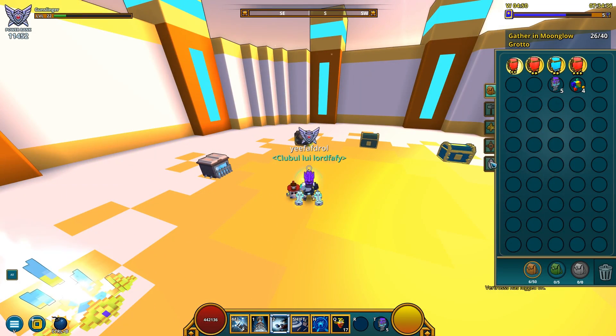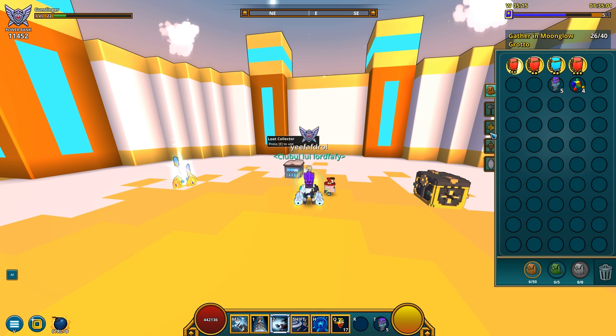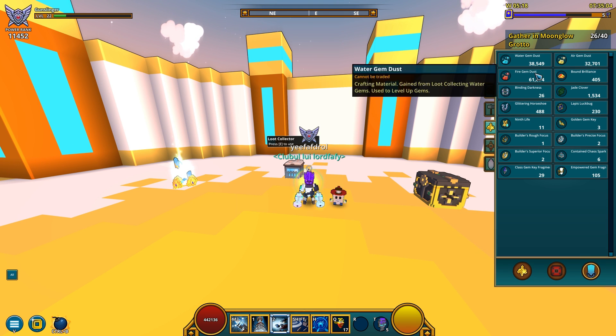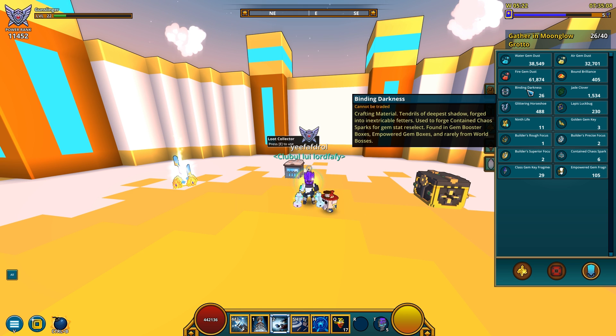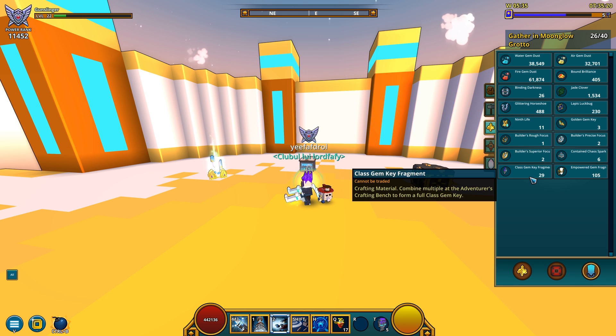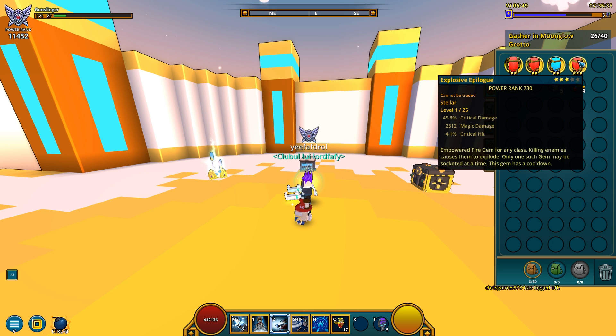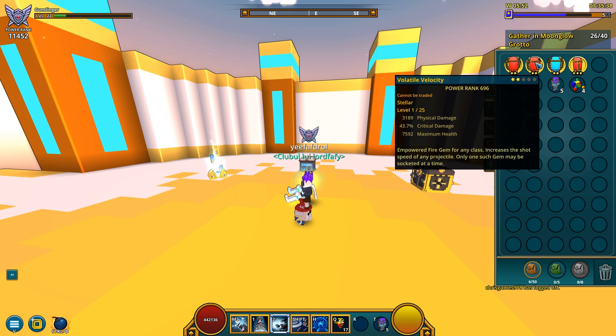Apparently my OBS refused to record, so we're obviously done opening. No more prisms of light, and no diamond dragon egg — none at all, which is quite unfortunate, but it is what it is. I just loot collected all of my radiant gems plus some crappy stellars. Now I've got 32k air dust plus a decent amount of other types. Also got five class gem keys from plain drops, four prisms of light, and some class gem key fragments I can craft into more keys.